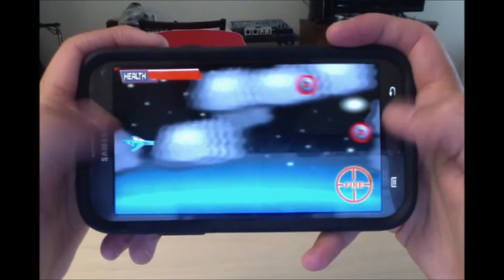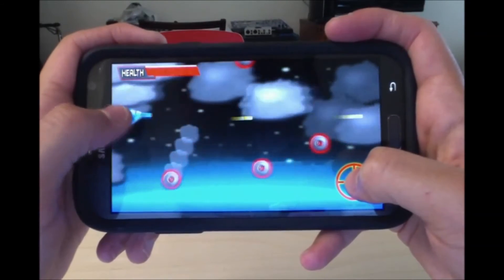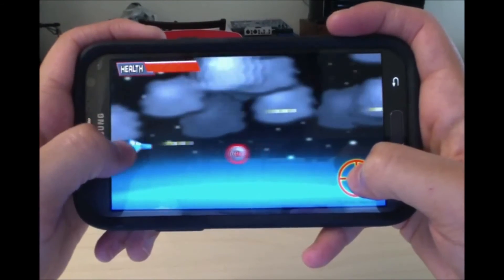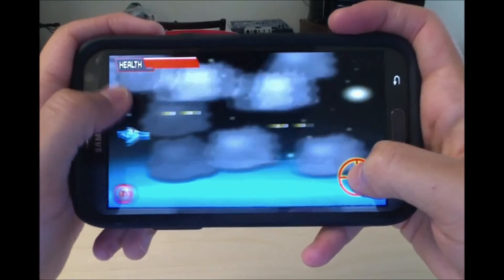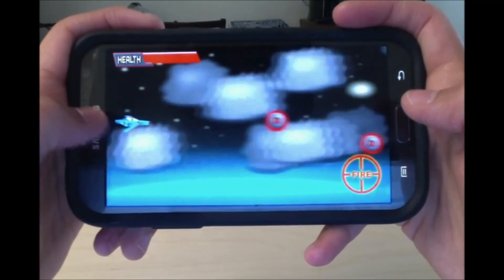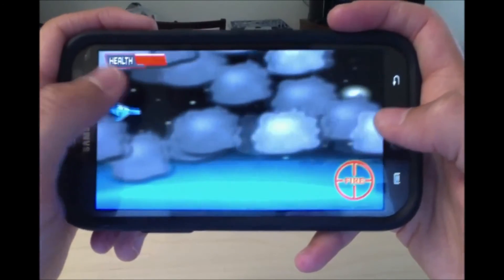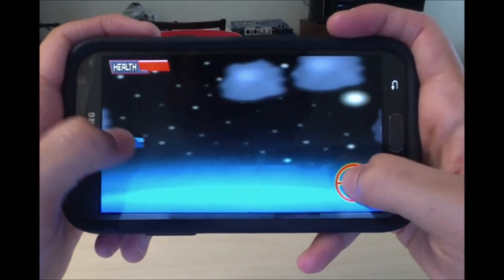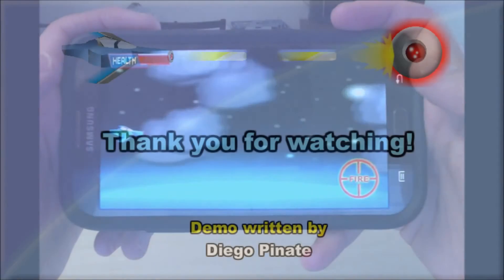All the graphics were made with Flash. It was built with Java and LibGDX, which is a library for Android game development. It's pretty simple, but you can see that once you get hit the health bar reduces. It's a simple game but it's in the works, so hope you guys like it.